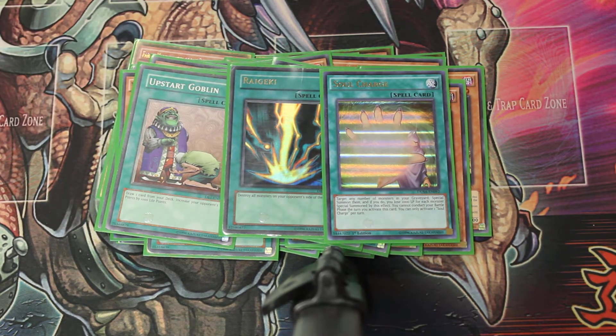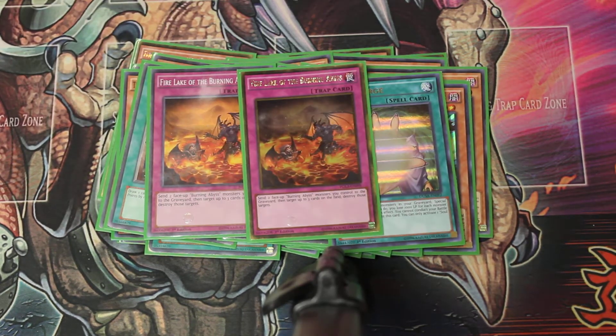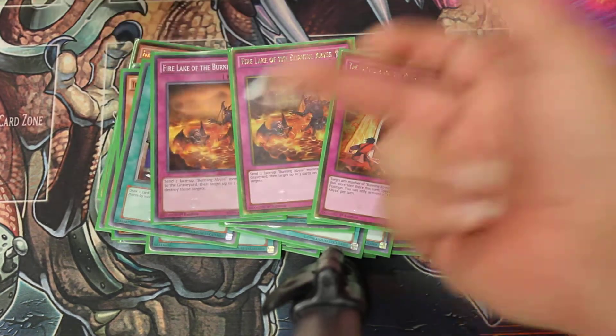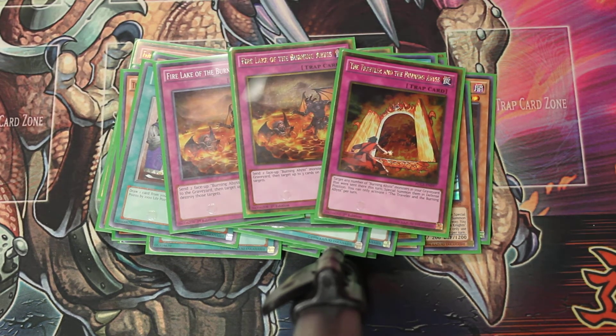And Upstart Goblin for 39 cards. You have the Fire Lake of the Burning Abyss along with Traveler of the Burning Abyss. Fire Lake pops two Burning Abyss to pop three cards on the field. Traveler specials cards that will be destroyed this turn.